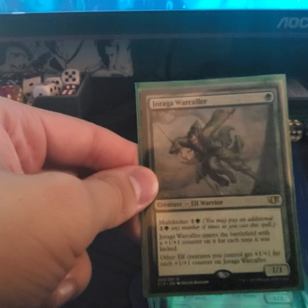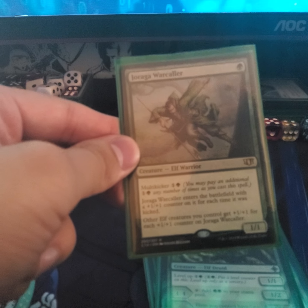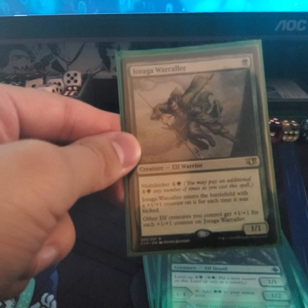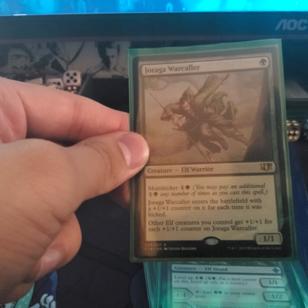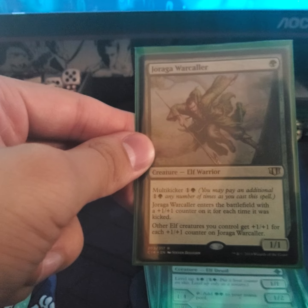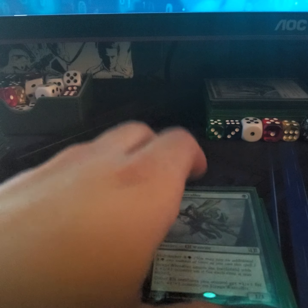Joraga Warcaller — multikicker as many times as you want as long as you have two forests per kick. It comes into the battlefield with a +1/+1 counter on it for each time it was kicked, and other elf creatures you control get buffed for each counter it has. Anyway you boost counters on her — or him — this becomes a big threat if you don't take it out.